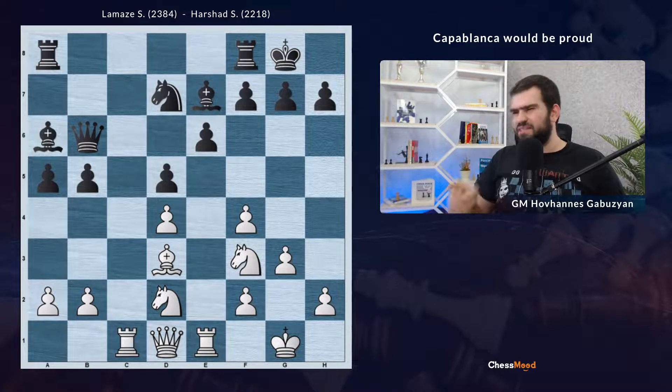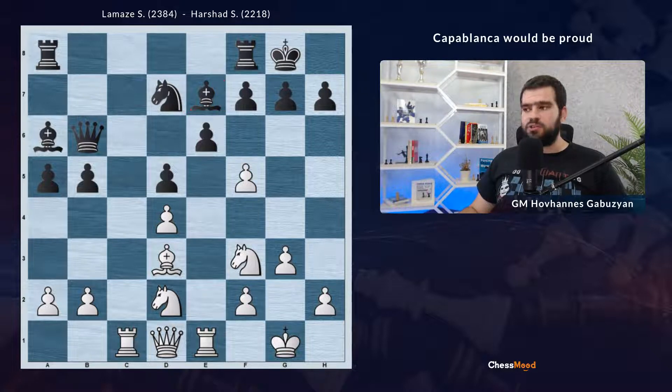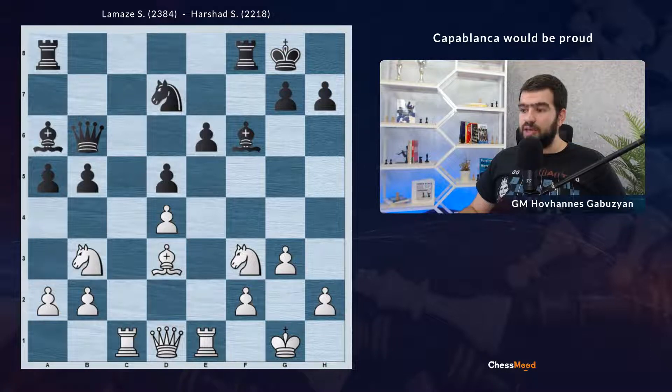Did you notice that the bishop on e7 is not defended? Suddenly White can go pawn f5 — it's a great choice, because now Black is not able to capture. After something like Bf6, as it happened, pawn takes pawn takes, e6 became a weakness — a fixed weak pawn on the e-file, which is already a great outcome. Now White defends the pawn on d4 with Nb3. Secondly, with this move we are also fighting for the weak square on c5. Positionally, White is doing a very good job.